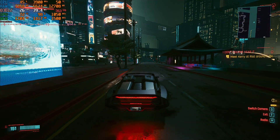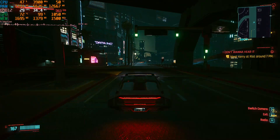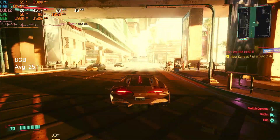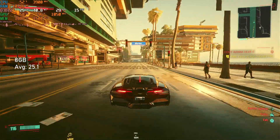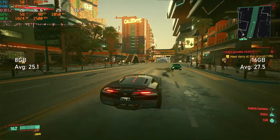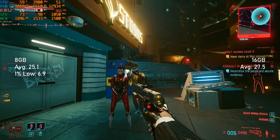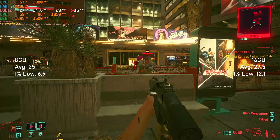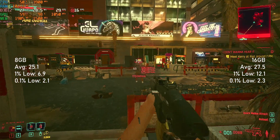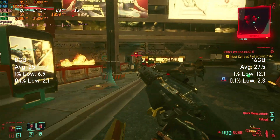I thought I'd include Cyberpunk 2077 because the R9 270 isn't even scratching the minimum required spec and frankly needs all the help it can get. After switching the RAM out, averages climbed from 25 to 27fps — sure, that's only a 2fps boost, but in this case that's almost a 10% increase. 1% lows benefit even more, increasing from almost 7fps to just over 12. In both cases, 0.1% lows were a rather disastrous 2fps, so unfortunately even downloading more RAM can't make Cyberpunk work well on this setup.